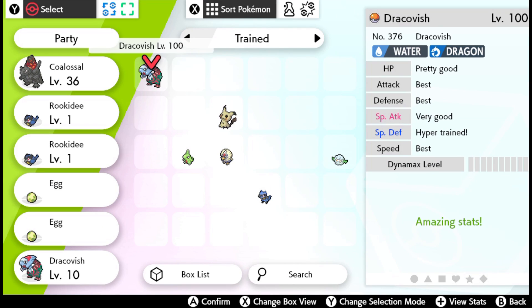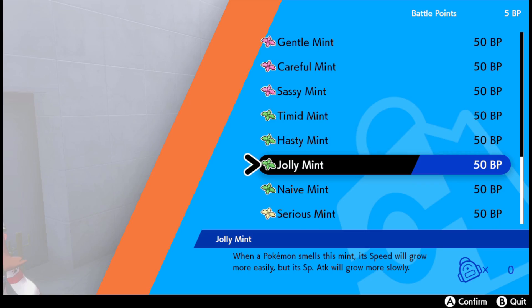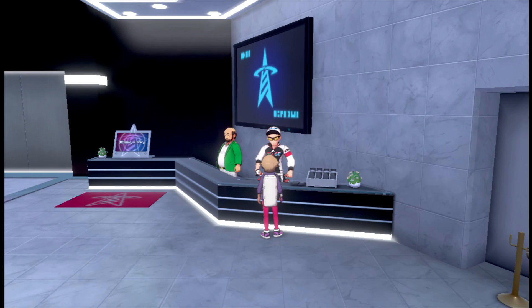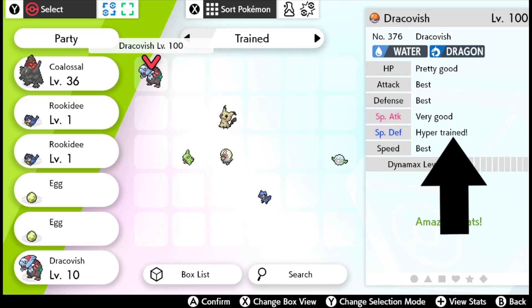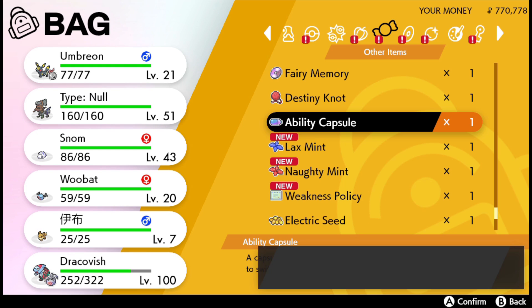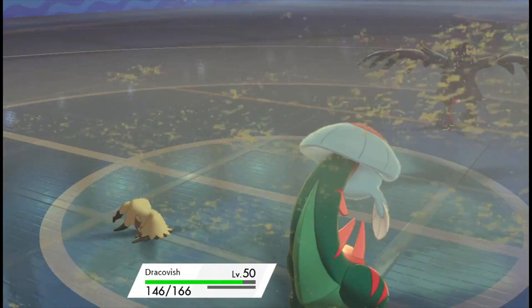Secondly, we want good stats — the main ones we need are Attack and Speed, and we want these to both say 'Best'. Getting this combination could lead to a lot of resets, but you only need some of these. To save time, you can fix this in the Battle Tower. For 50 BP you can get a Mint to change the nature to whatever you want. Or you can talk to this guy and give him Bottle Caps — obtained through max raid battles or exchanged for BP — to hyper train a stat, meaning it'll essentially be automatically best. If you get Adamant with the best stats, you can even just buy an Ability Capsule to change the ability if you've got everything else in one go.